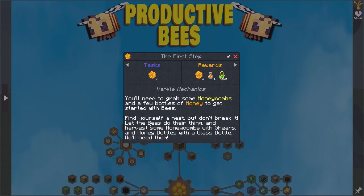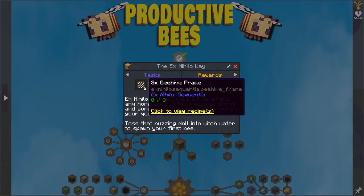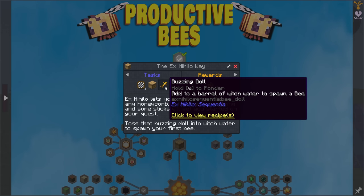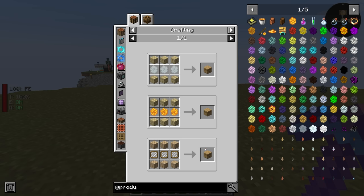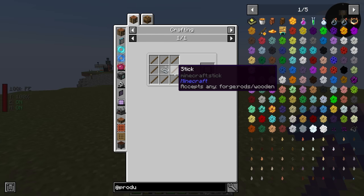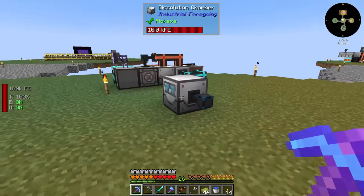You'll need to grab some honeycombs and a few bottles of honey to get started with bees — find yourself a nest, but don't break it. Let the bees do their thing and harvest some honeycombs with shears and honey bottles with a glass bottle. Beehive frame, beehive, buzzing doll, bee spawn egg. The X-night lets you make a hive without any honeycomb — a few pieces of string and some sticks will get you started. Toss that buzzing doll into witch water to spawn your first bee. Interesting — let's do that, we'll make ourselves a hive that way.